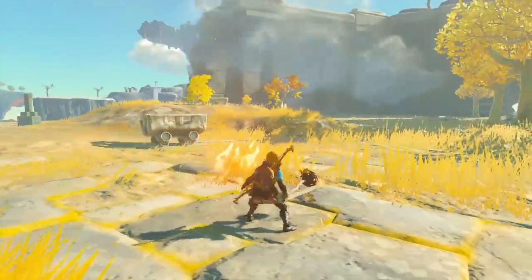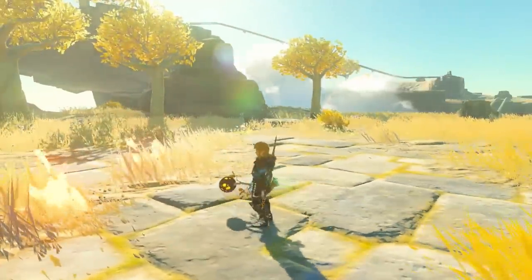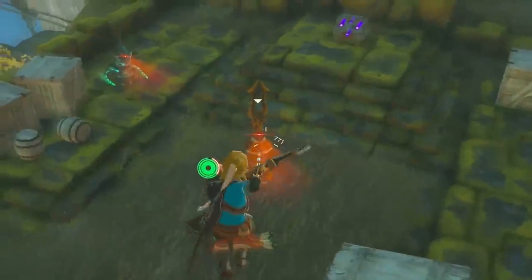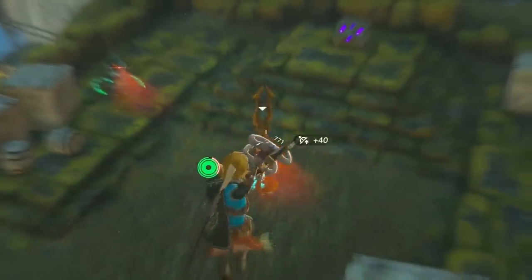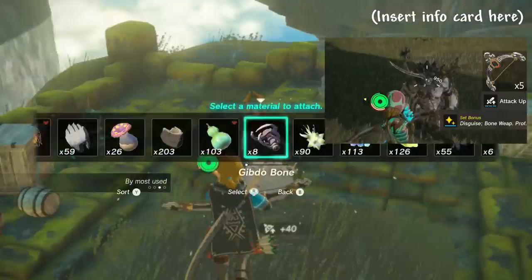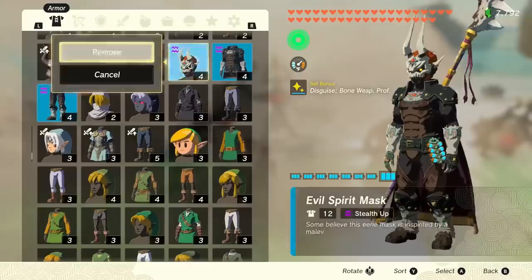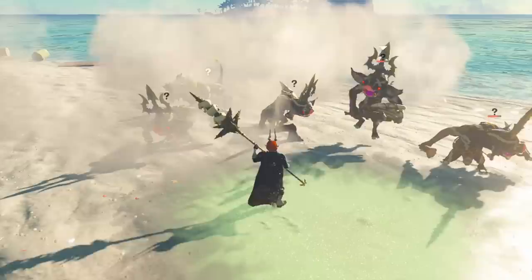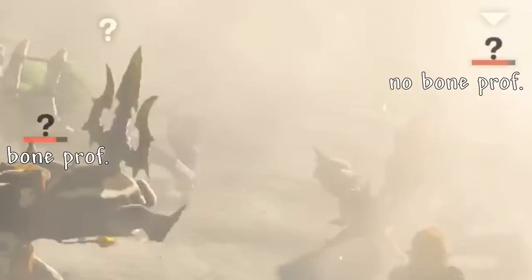Like-like stones are blunt, and the elemental variants give small elemental attacks, and Frox Fangs are just blunt. Gibda bones are a one-time-use material and do 40 damage, making them fantastic for bows. Stalnox horns and Mulduga jaws both benefit from bone weapon proficiency, which makes them do 80% more damage and stacks with attack up 3. Let me know of any other materials that stack with bone proficiency.